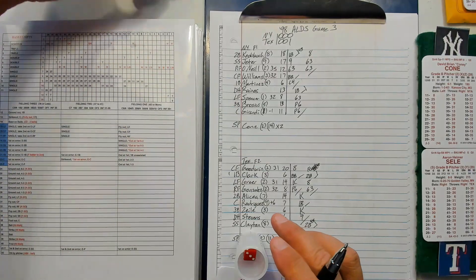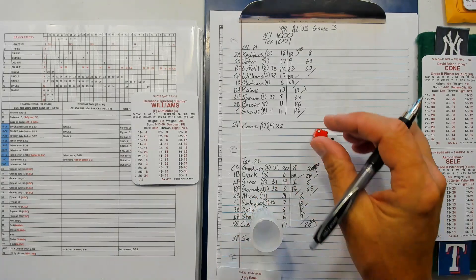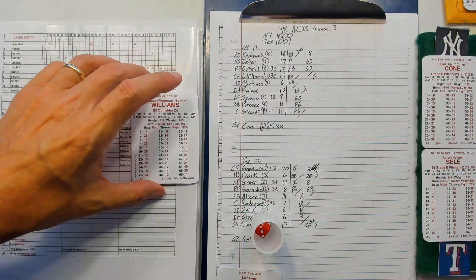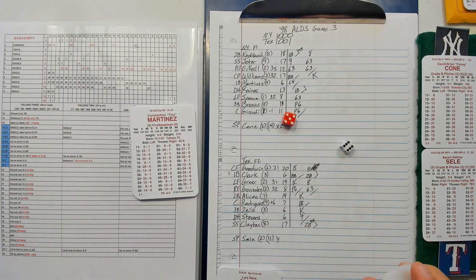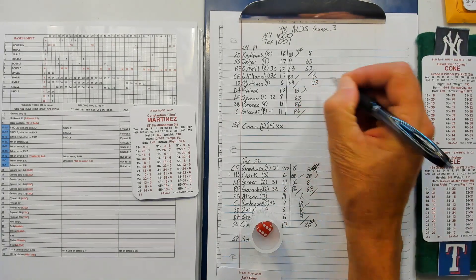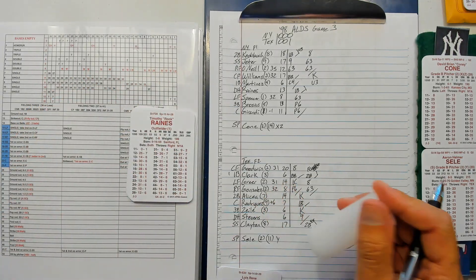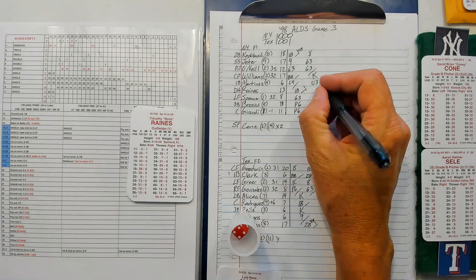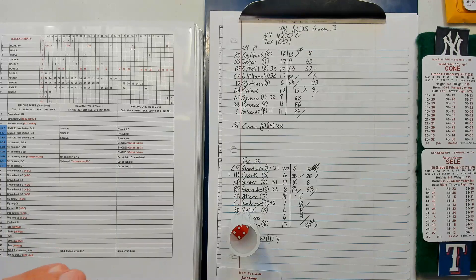Bases empty. Bernie Williams: 21 — struck him out. Tino Martinez: 12 — ground out to first. Two away, Brock Reigns — singled his first time up — fly to center. Bottom of the fourth.